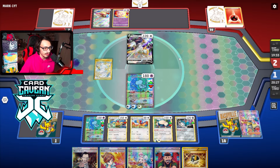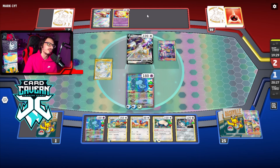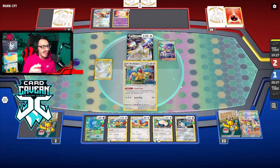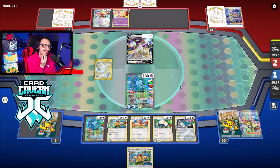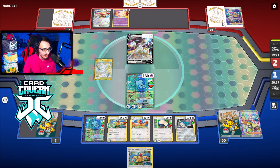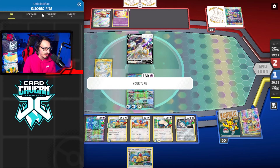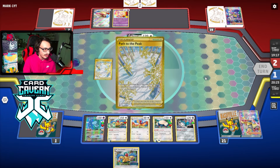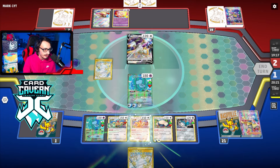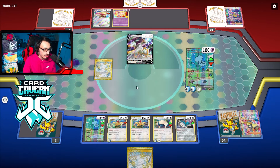That's GGs — my opponent doesn't have anything. Wait, is there an Iono? Bro, they actually had an Iono — are you kidding me? No way they're going to do an Iono. Really, you're going to make this even longer than it needs to be? That's actually kind of ridiculous they had that. Okay, well they got nothing else — they got no Charmander. We ain't in any danger at the moment. Might as well just Genome Hacking. We could swing with Snorlax — we two-shot them anyways with Snorlax or Mew if they go Arceus V-Star.